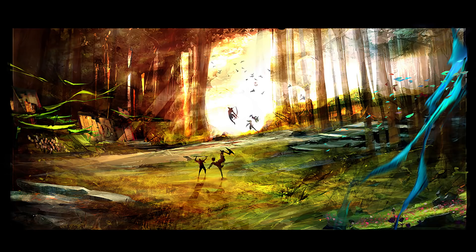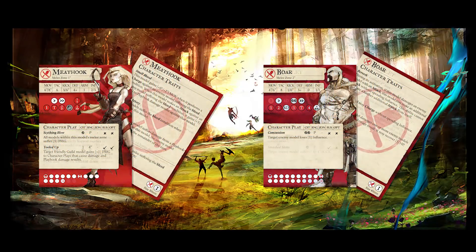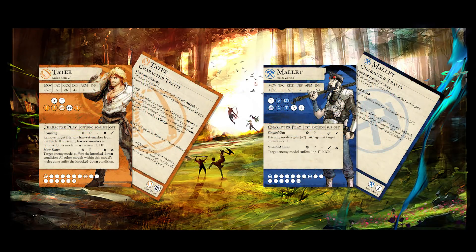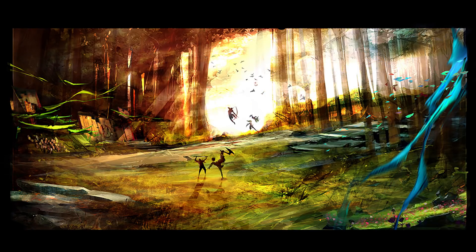On the opposite side of the point-scoring coin are the Brutal Damage Output Models. These are the models that deal so much damage that your opponent asks you to explain how you arrived at that ludicrous number. They are capable of killing a model from full to dead in a single activation. Think Boar or Meat Hook in Butchers — Tater and Mallet are able to put out a ton with their bonus charge damage — but for our number 4 pick, we have to go with Spigot.